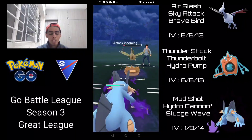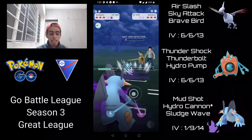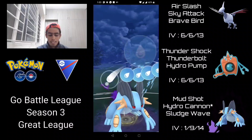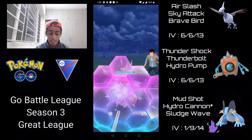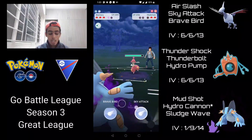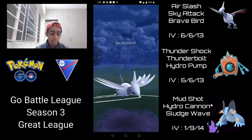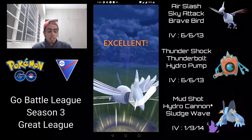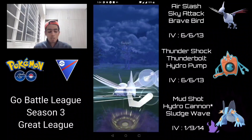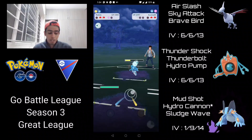Hydro Cannon comes close to taking out Skarmory but doesn't quite finish it — they get another charge move so I shield. I farm Skarmory down. Medicham comes in and I have back-to-back Hydro Cannons. The first gets shielded, the second makes them decide whether to burn both shields. Switch timer comes back and I go for Sky Attack — in hindsight Brave Bird would have one-shot Medicham, but I miss that. They switch to Azumarill and I chip away with Sky Attacks, getting it into the yellow, with Rotom as a positive matchup backup.